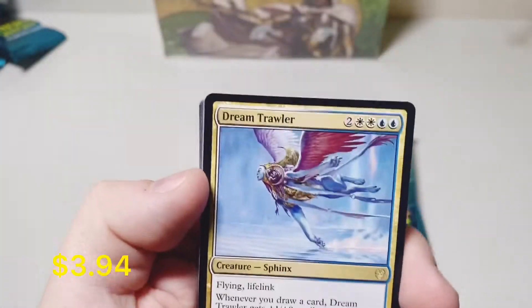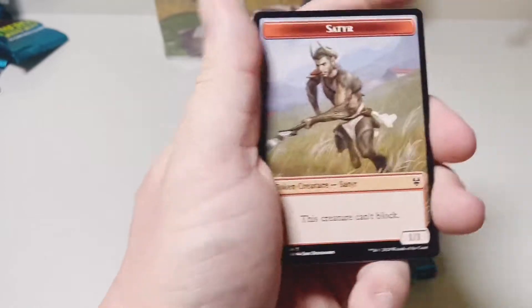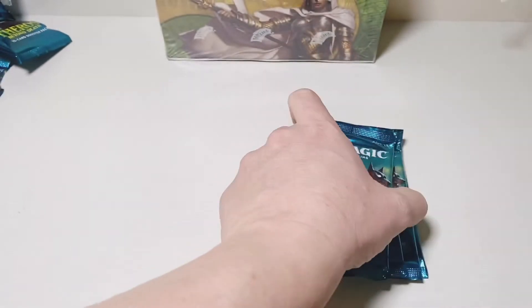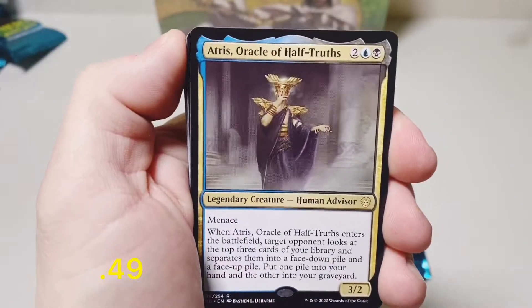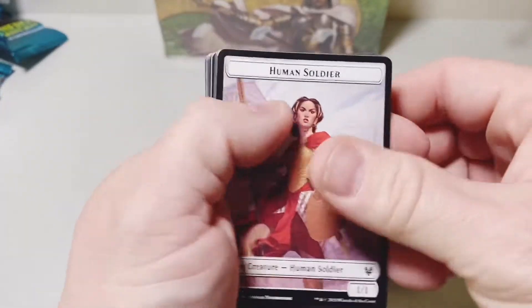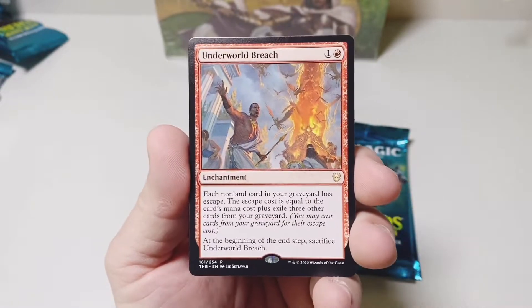There's our Dream Trawler — that's a good $4 or $5 card now. Erebos's Intervention. We only have four packs left. Will we get our showcase card? Atris — seems to hit one of these in every single box. Underworld Breach — this is another card that's spiked in price recently, I think it's about $6 or $7 now.